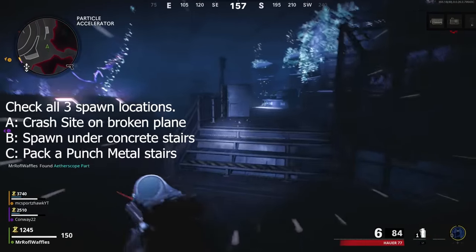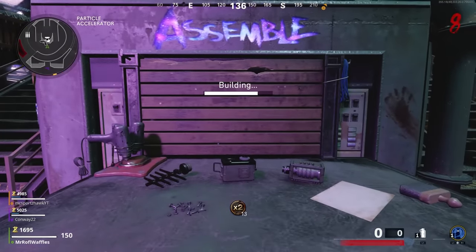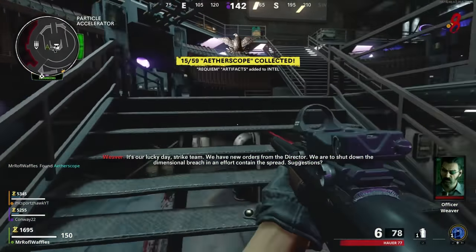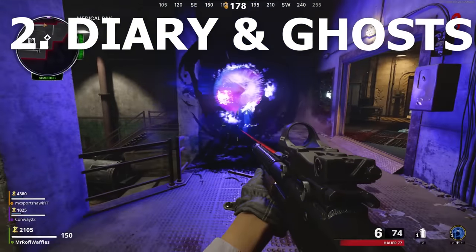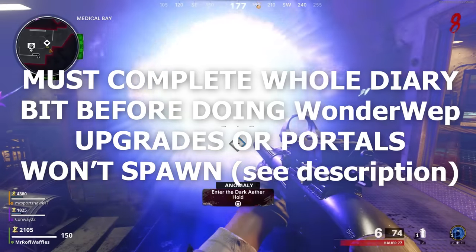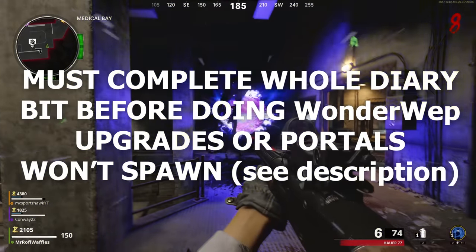Pick those up and then craft the Aetherscope at the Buildables bench in the Particle Accelerator room. By this point you've probably been kicked back out into the normal world — that's good, because you're going to need to return to the Dark Aether again now, this time via a specific portal. Make sure you've picked up your Aetherscope from the table where you crafted it.